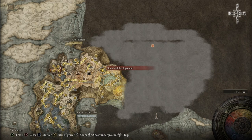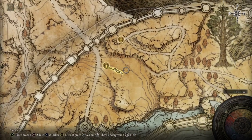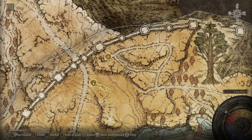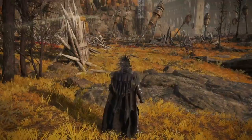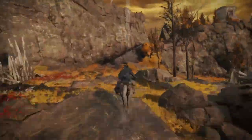Now, if you don't know how to get there, try not to worry too much as I'm going to be showing you how to get there on the screen in just one moment. But essentially, we're going to be heading northeast from the Outer Wall Battleground site of Grace up to the Hermit Merchant Shack site of Grace. Anyway, I've put the video up on the screen now, so if you need to follow along, go ahead as it will make it a bit faster.